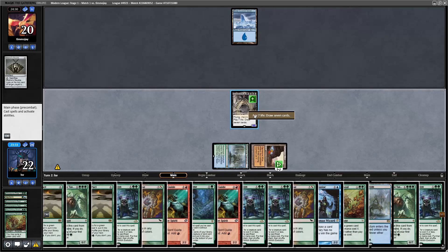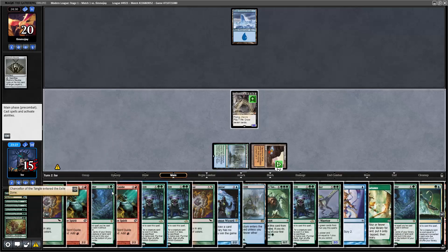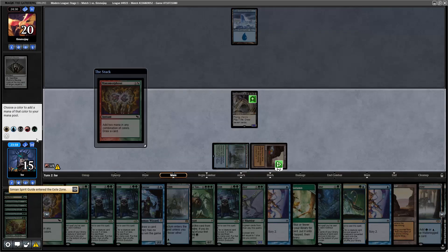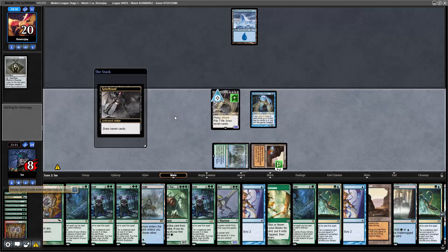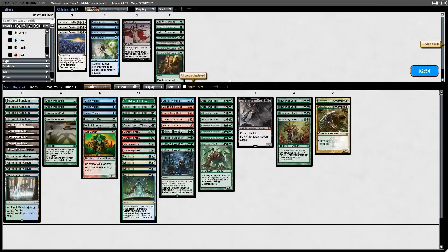Do I have Lab Maniac yet? I do. This is a guaranteed win — 21 cards left, then seven cards left. Cast Chancellor of the Tangle, then Simian Spirit Guide, Simian Spirit Guide, Simian Spirit Guide into Mana Morphose getting blue, play Griselbrand, draw seven — wham, the turn two win, just like we drew it up.